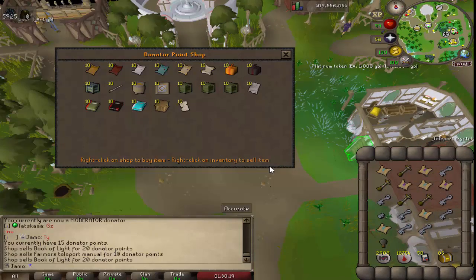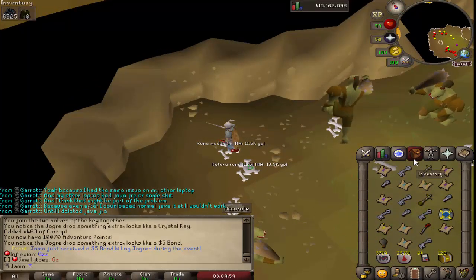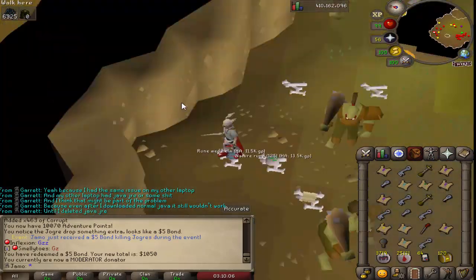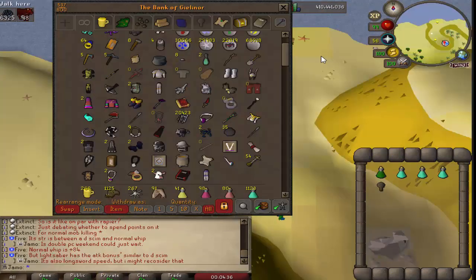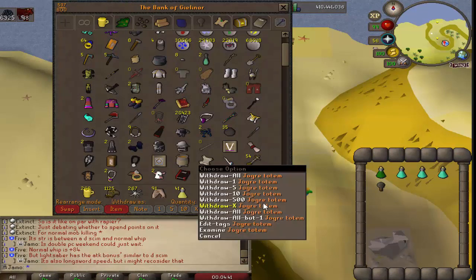It's going to be in master clues so there's a potential chance I could get it that way. I'll just wait since I need five more points anyway. Another five dollar bond. I don't even remember what I said in the last clip because I feel like I've been here for 30 billion years. The event is officially over. I only have 54 totems saved up from the last couple of days.